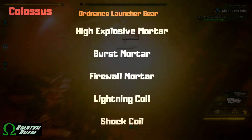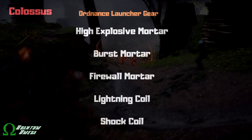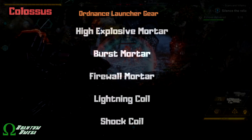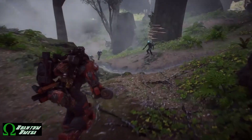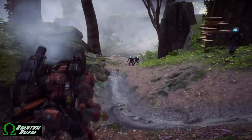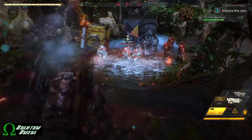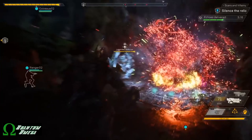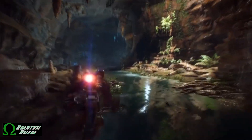In your gear slots, the ordnance launcher category includes the high explosive mortar, burst mortar, firewall mortar, lightning coil, and shock coil. The high explosive mortar fires an explosive projectile that slams into the ground and deals AoE damage. The burst mortar fires a volley of smaller mortars that spread across a wider area. The firewall mortar creates a wall of fire dealing damage-over-time to any enemy that passes through it, and is great for creating a bottleneck for crowd control.